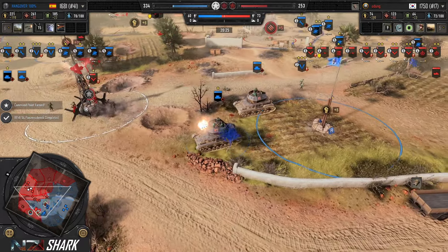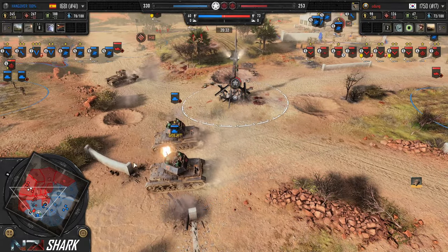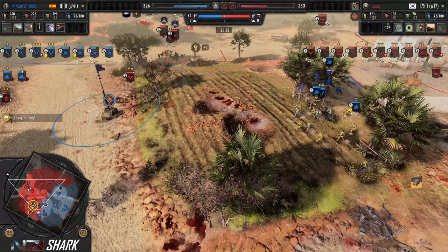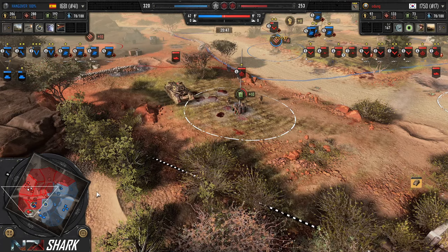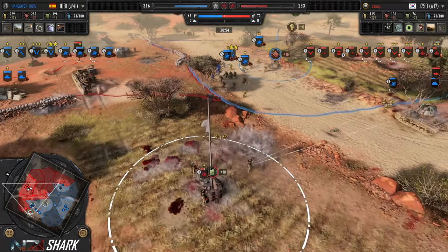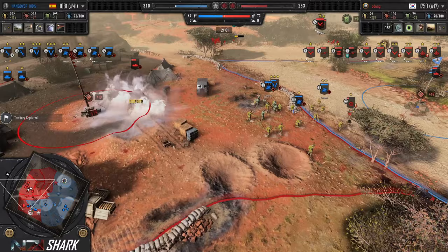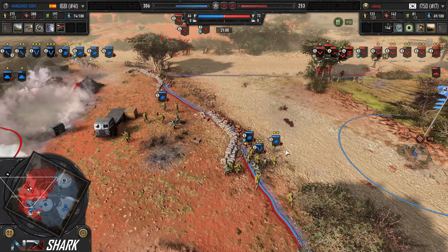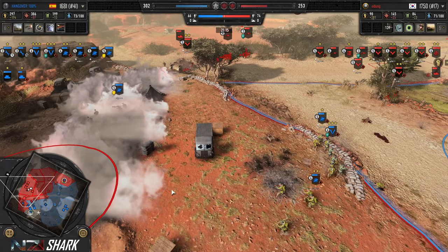A second squad of Jaegers with Shreks is on the field. The Wirbelwind is going to push on the Matilda — not going to do much to the Matilda, but the Matilda also not really hard countering the Wirbelwinds either. They really need the six-pounders to show up, but they are at risk of getting overrun by these Jaegers. Odong has done a good job of counter-capping VPs and getting pressure to go back the other way. The Sapper is at risk of getting burned down on retreat. With Shreks coming in plus the Grenadiers, the Sappers are done.